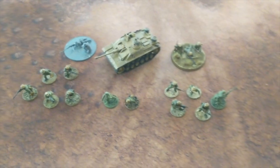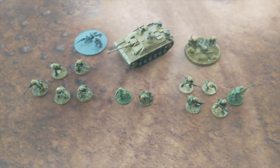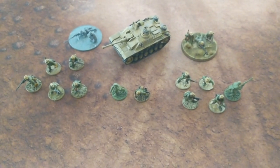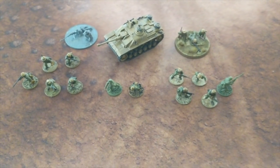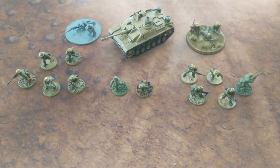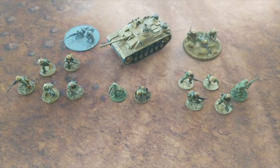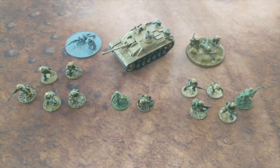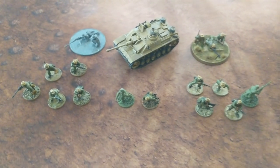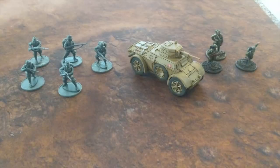That is my 500-point list and I wanted to show off the progress I made on it. For someone who doesn't paint a lot — which is me — I think breaking it up into blocks makes it a lot more manageable rather than just trying to paint as much as possible. Setting a goal like 500 points and painting that force allows you to build upon your army, so when I jump up to 750 I just have to paint the additions. That's the update for the Afrika Korps.